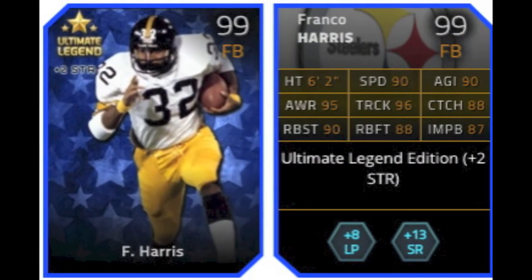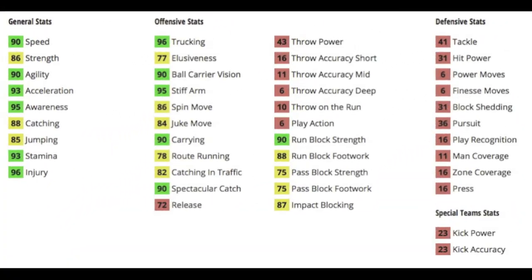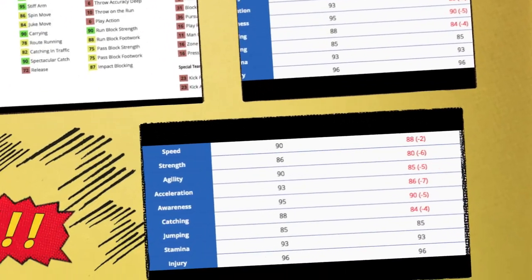Moving on to the next card — Franco Harris, 99 overall fullback. Gets plus 2 to strength, plus 8 to long pass, and plus 13 to short speed run chemistry. You can see all of his general stats are pretty balanced, low to mid-90s with a couple of mid to high 80s. He's got some good moves — a good stiff arm at 95, good spin move and juke move at 86 and 84 respectively. A good spec catch, so he can receive out of the backfield with 88 catching and 90 spectacular catch, coupled with an 82 catch in traffic, 78 route running, and a beastly 96 trucking.